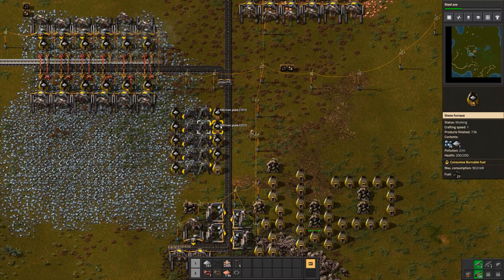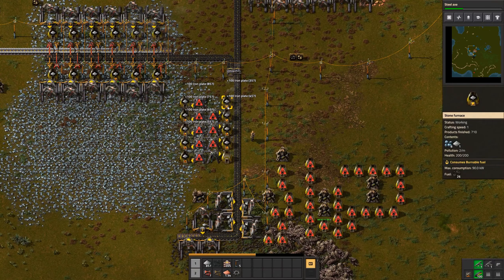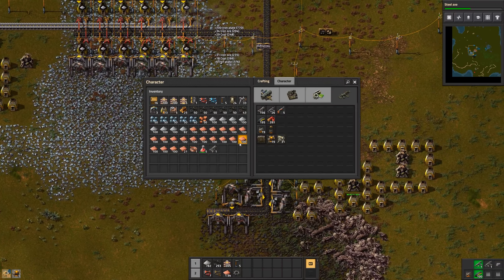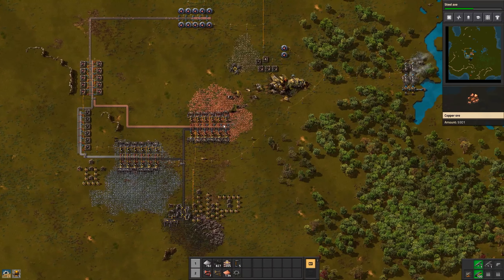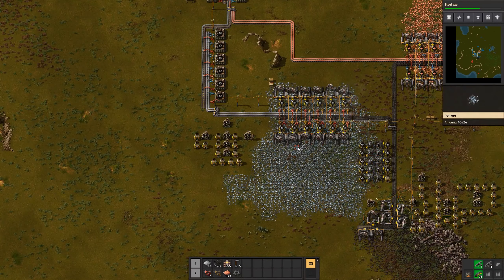This chest we no longer need - I'll take my iron plates and get rid of it. We haven't had any attack - should I be worried? Let's have more guns in the meantime. Let's get the coal stored in this chest over to energy production. Yes, I should be worried - there's a bigger attack coming. I can lure them around, take a bit of damage onto myself, and we've destroyed them - though they're still coming from the same camp.